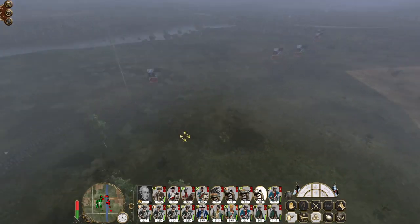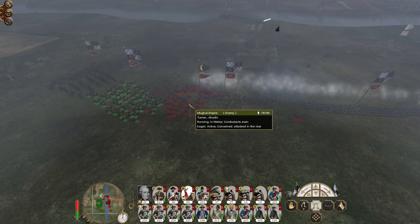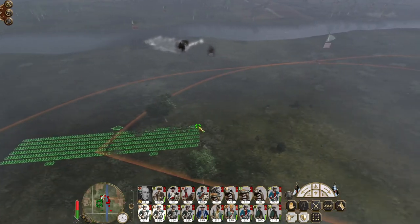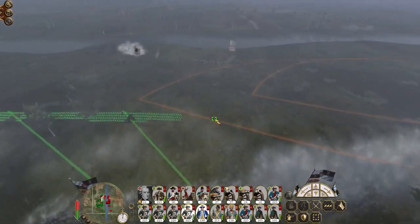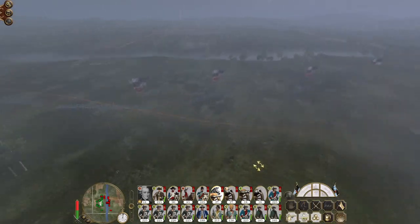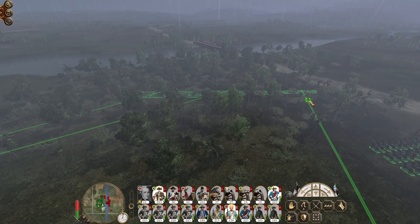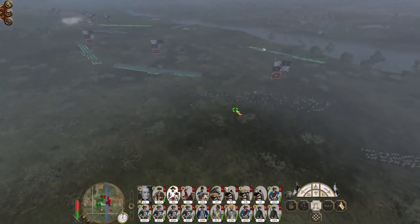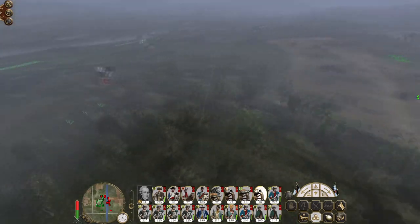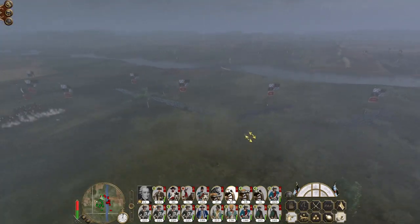12-pounder howitzers probably limber up. There we go - we're suppressing the dervishes, we have been engaged. Heavy horse guard artillery is on the hill - they'll start to bombard the enemy guns. I may actually bring you guys over here with the Grenadier Guards. Howitzers advance and redeploy. 32-pounder heavy horse howitzers, you're going to do the same as well.